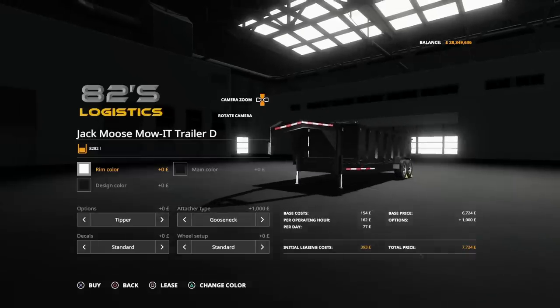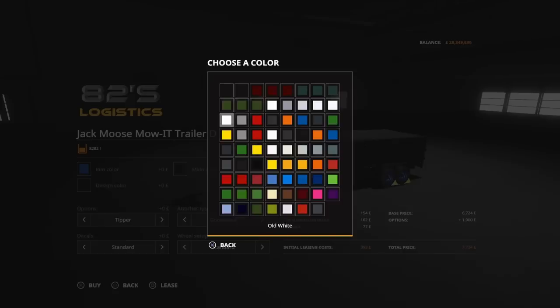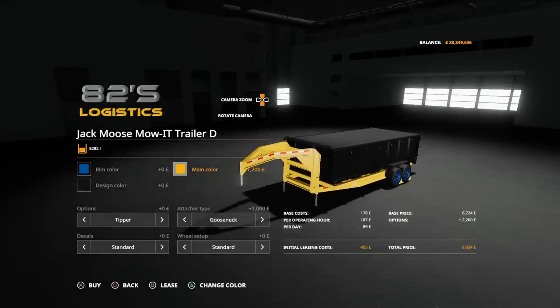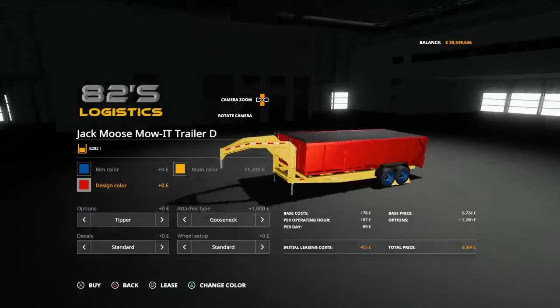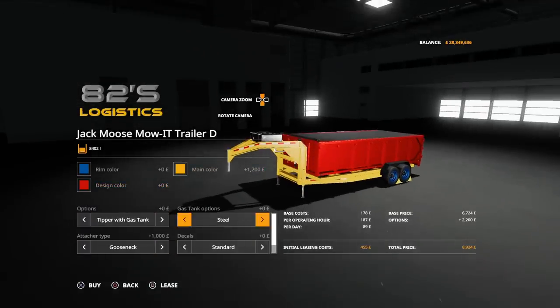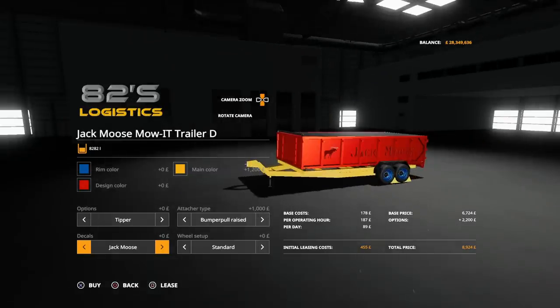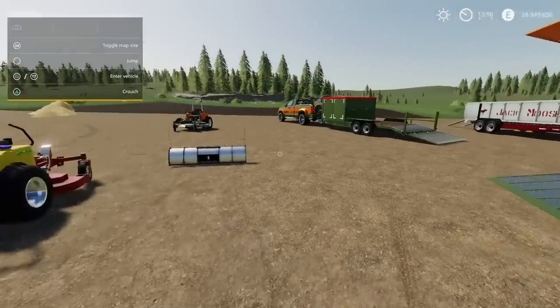The last trailer — Trailer D — stays pretty much like that. Rim colour, main colour (which changes the frame), design colour (the main body). Options: tipper or tipper with gas tank. Attacher: gooseneck, bumper pull, or raised bumper pull. Decals: Jack Moose, John Deere, 82S Lawn Care. Same wheel set-up. Now let's have a look at them in action.